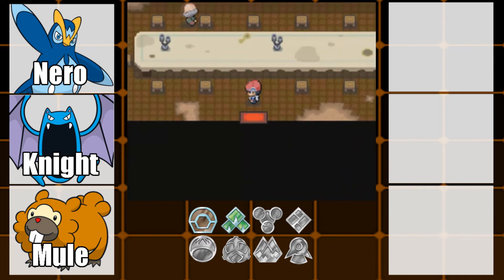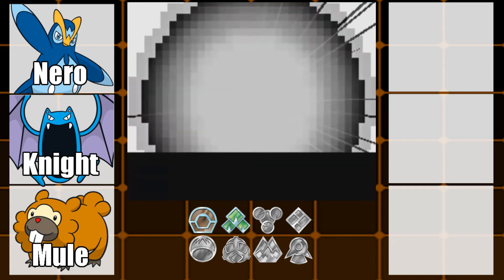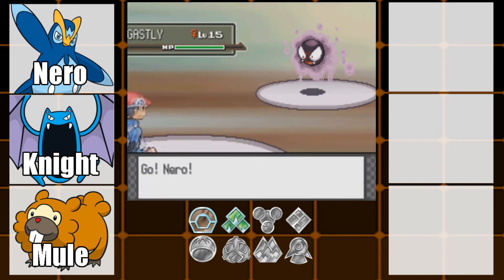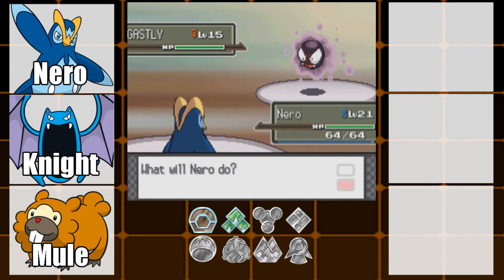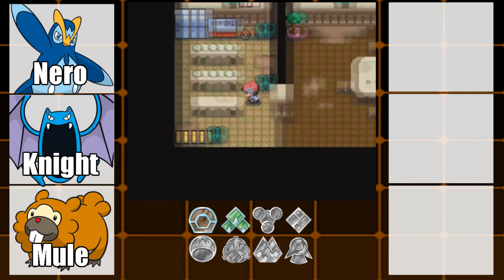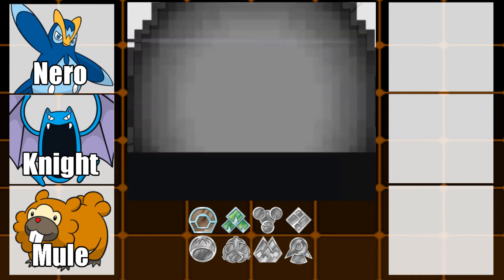Oh, there's the ghost! So yeah, there are actually ghosts in this place — or Marowpele. Not Gastly. Let's go get that item there. As I said, there are ghosts here — there's an Old Man Ghost and a Girl Ghost.